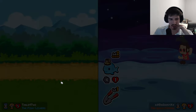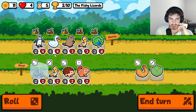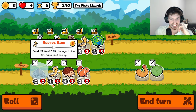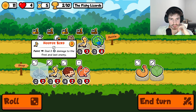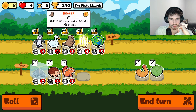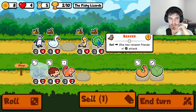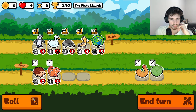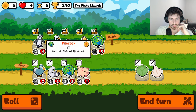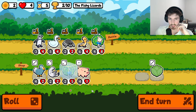So close — we keep losing by 1 health, I swear. Right now we only have the 1 tier 3. I think we can get rid of the beaver, I'm going to keep the African penguin — it's better than the beaver. I think garlic is more important, but definitely still important here.